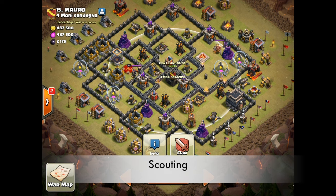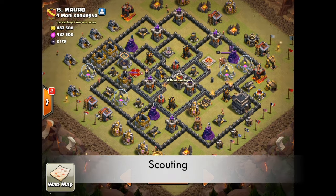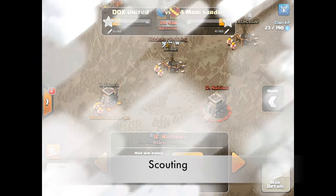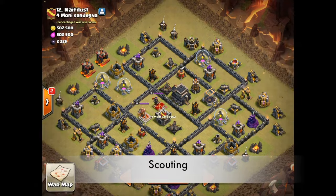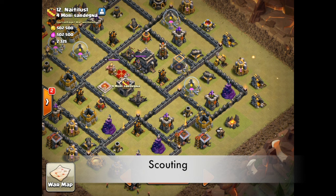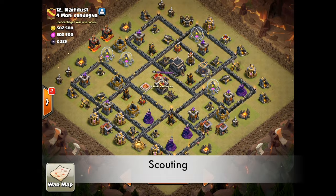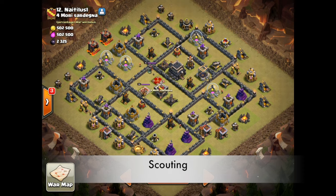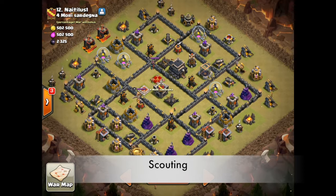We've scouted some bases and identified attacks we think might work. Now we're going to select a base and attack strategy. Looking at my list, I like base 12 best — HGHB — because we're using the base against itself and once I get my giants and bowlers in, I can plan to know exactly where they're going to go. That concludes the scouting phase. I'm going to take a short break and come back with a Skitch plan walking through how I came up with my plan, tile by tile.